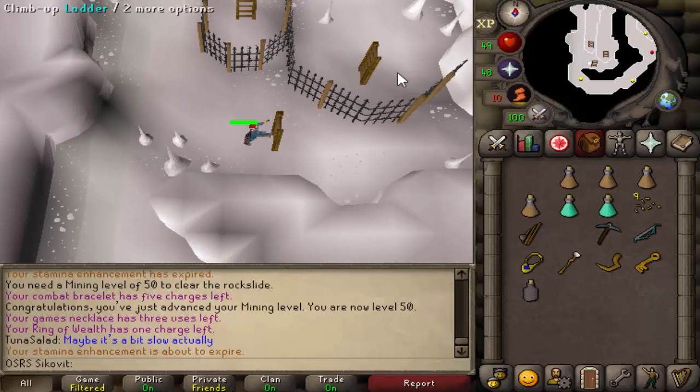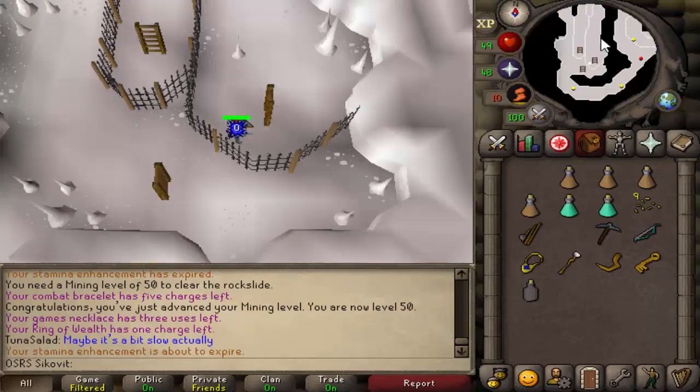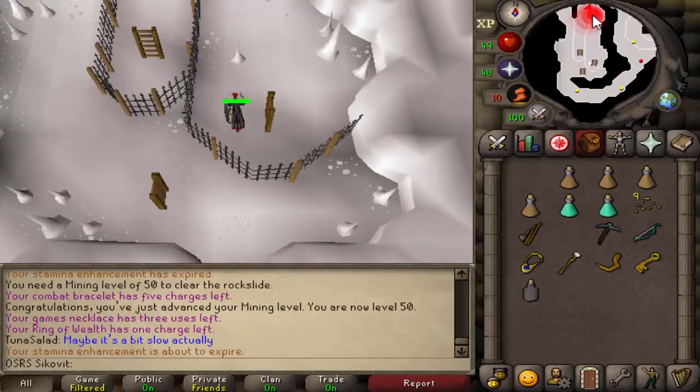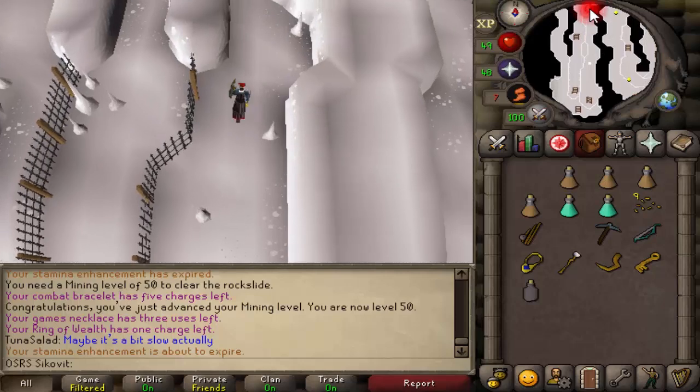Follow the tunnel south until you reach another ladder and climb up. Then climb down the ladder to the northeast. Follow this tunnel all the way to the end — it's pretty long but straightforward, you can only go one way.